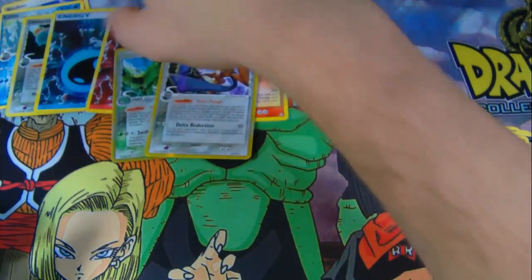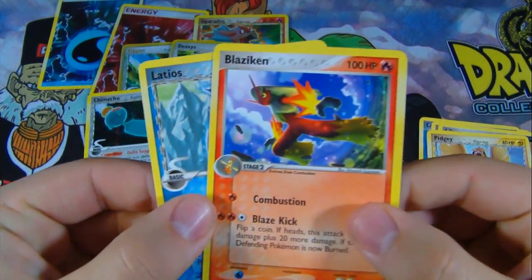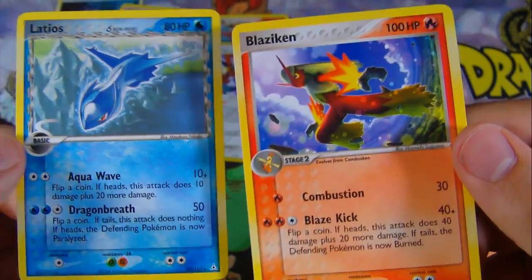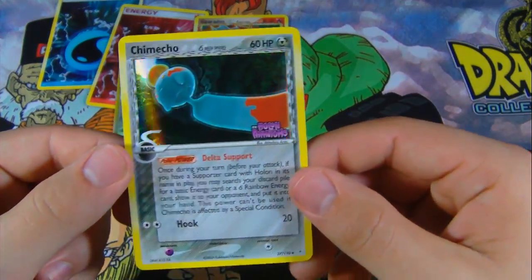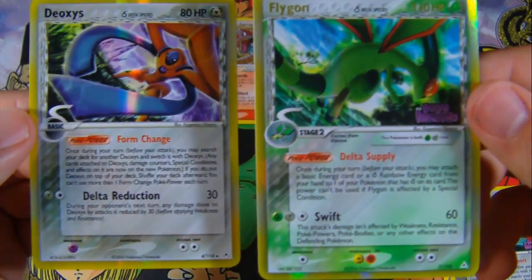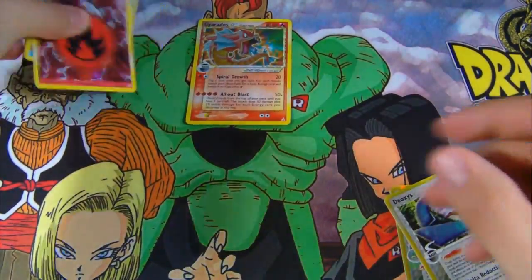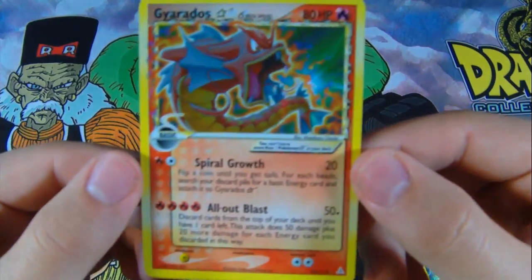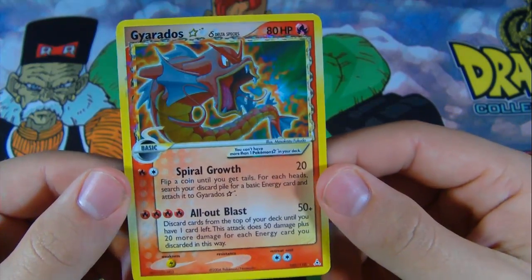Let's do a little recap of what I got here. For my normal rares I got Blaziken and a Latios. Blaziken knows Combustion and Blaze Kick — awesome. For my reverse foil I got a Chimecho. For my holon rares I got a Flygon and a Deoxys — that is just too cool. And then two holon rare energies, a Fire and a Water. And then the one and only Shining Gyarados. I think that's the rarest Pokemon in this set — that is crazy, or one of the rarest Pokemon. Wow, I haven't seen one of these in so long.